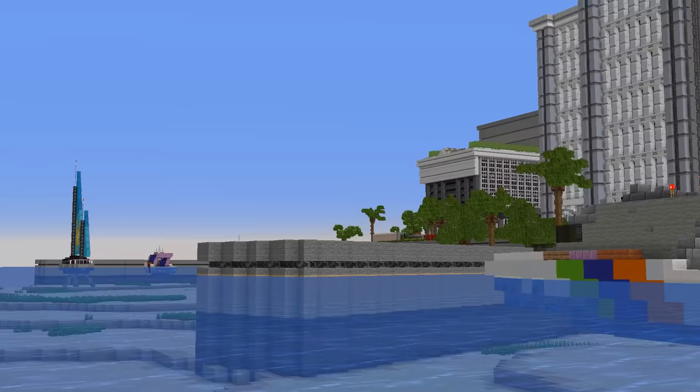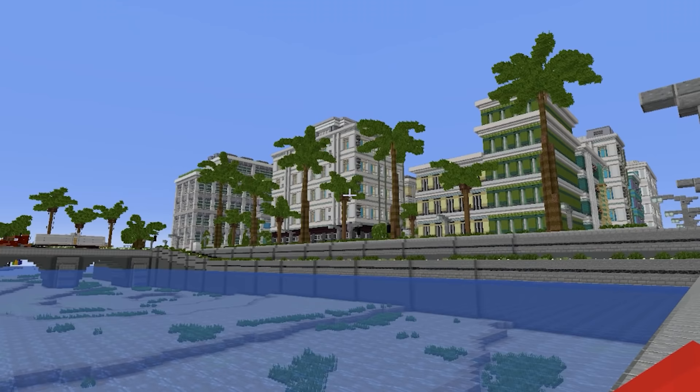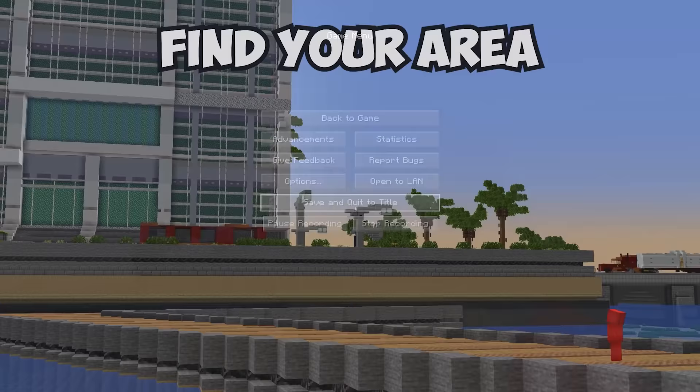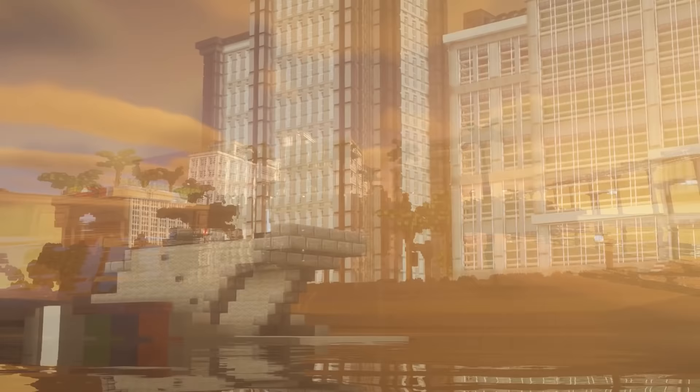Number twenty: when you build something beautiful in Minecraft, a basic screenshot doesn't do it justice. To make your post look its best, first find your area, then lower your FOV to 30 for a better lens, and max out render distance so you don't have unloaded chunks in the background. From there, add shaders if you'd like, then take the shot of your masterpiece.